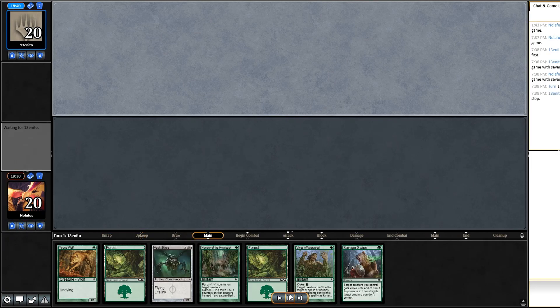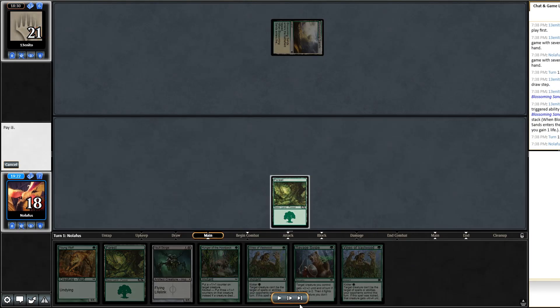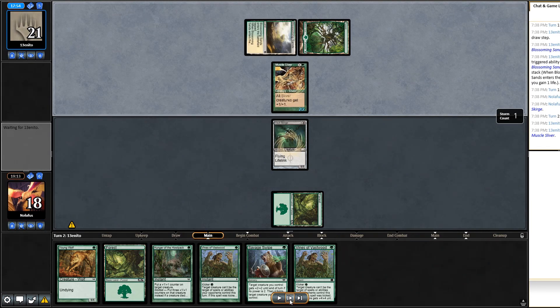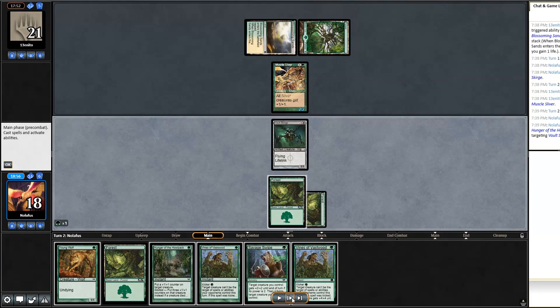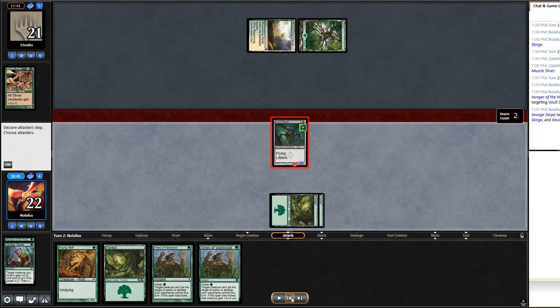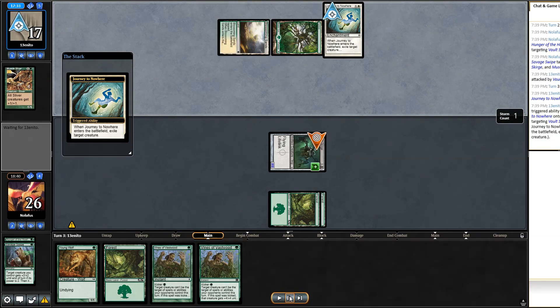Game two — keeping this hand with another Vault Skirge, which is great. They lead with Blossoming Sands and I get Vault Skirge down. Turn two they play Muscle Sliver — the lords are coming. I draw a third Forest; I don't want more but I buff Vault Skirge to a 2/2. I Savage Swipe the Muscle Sliver, swinging for four — they go to 17 and I gain four life. They immediately Journey to Nowhere the Vault Skirge, which feels bad but I have more to play.